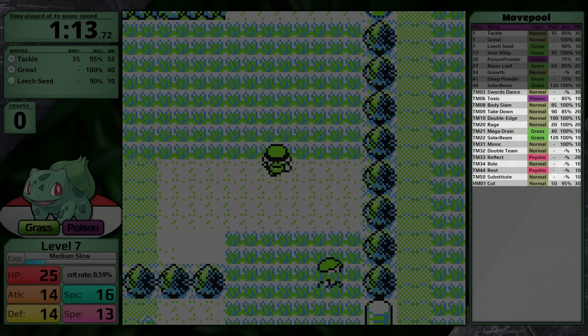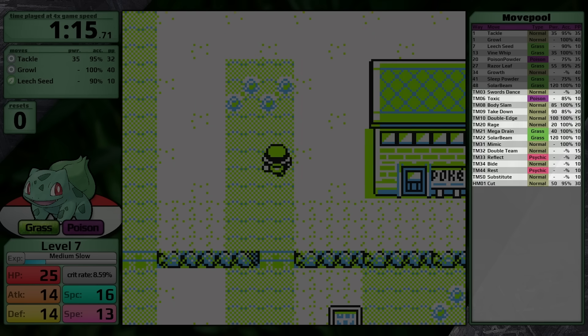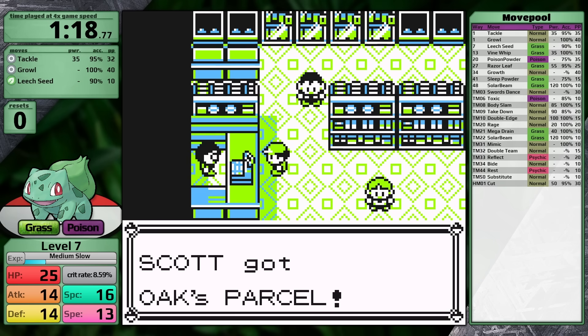Through TM and HM, Bulbasaur might not get access to very many moves, but the ones it does get are very useful: Swords Dance, Body Slam, and Mega Drain. All three of those moves are obviously going to see play today, so now with all of that out of the way, let's talk about my first playthrough.